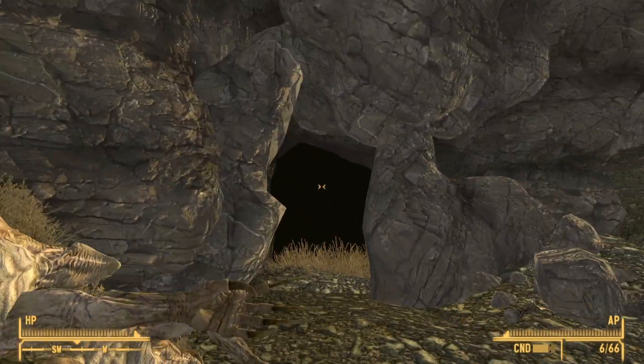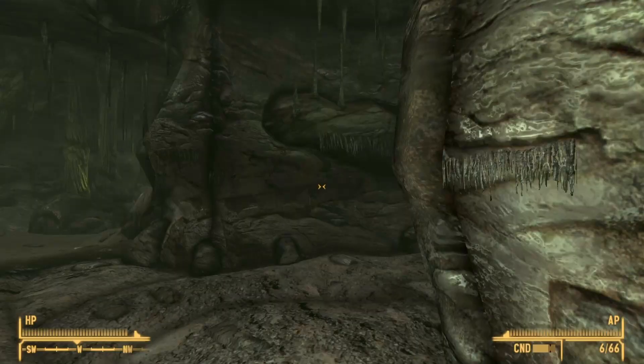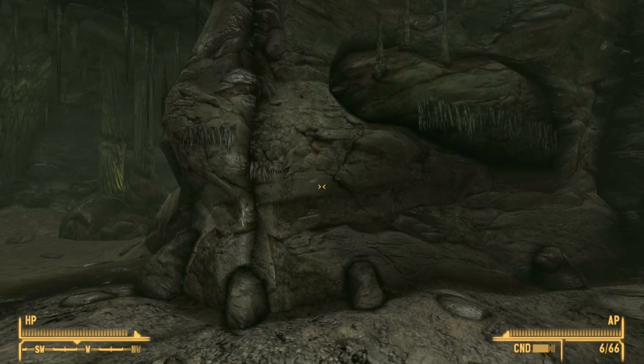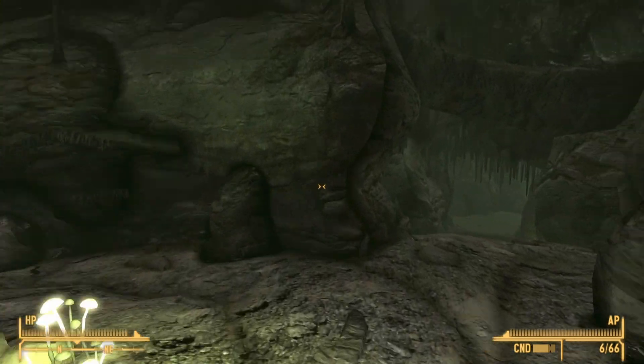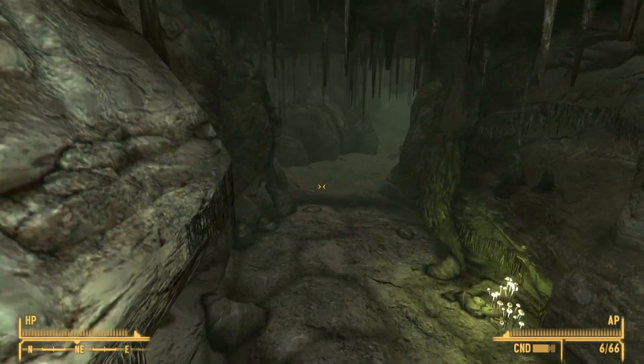On the assumption that you are ready, go ahead and go inside. Once inside the cave, go straight and take the very first right that you see. As you do that, head down this slope — you should be heading north east.